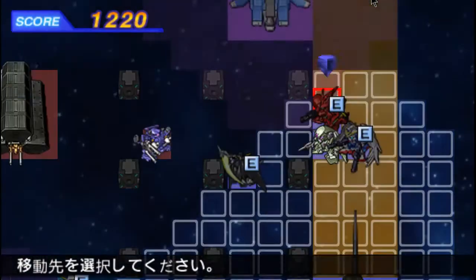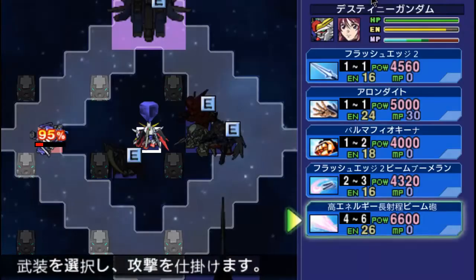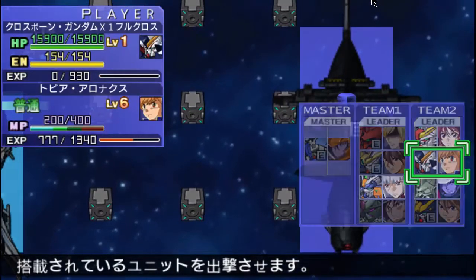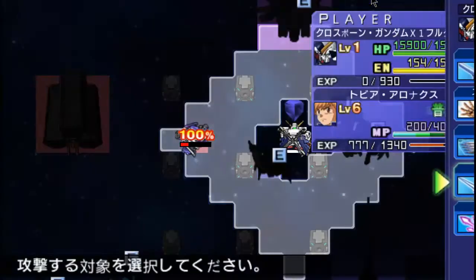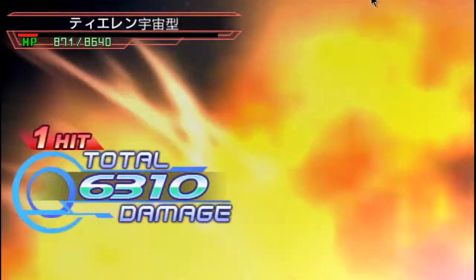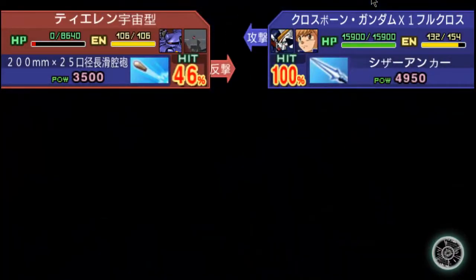Let's have a look at the Destiny, shall we? We don't have a lot of ranged options, aside from the big beam. Let's have a look at the Crossbone Gundam X1 Full Cloth. Yeah, that's a sword on a chain. This seems ridiculous. I love it. The Crossbone Gundam just gets more and more ridiculously insane, and I love that fact.